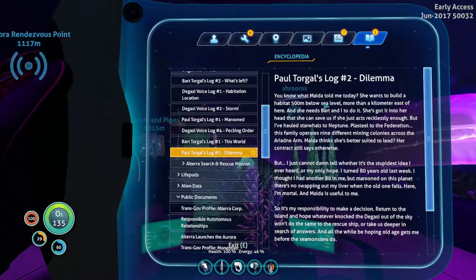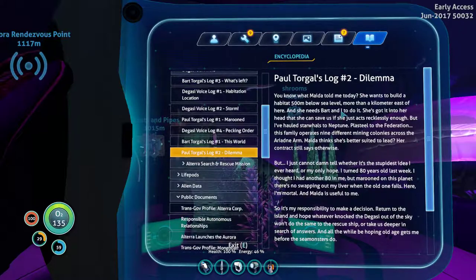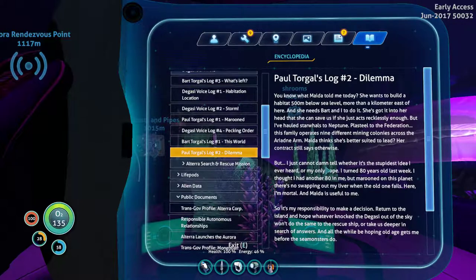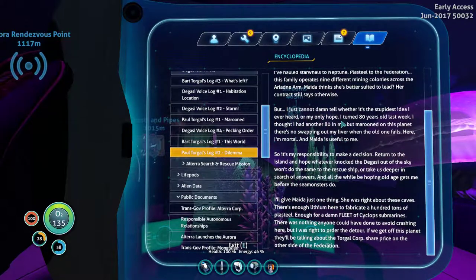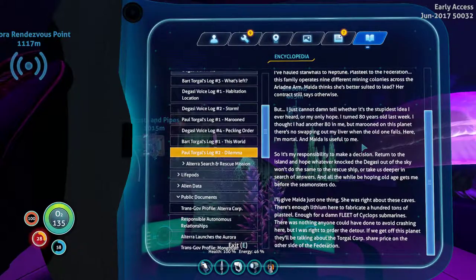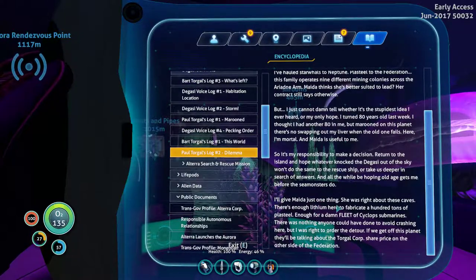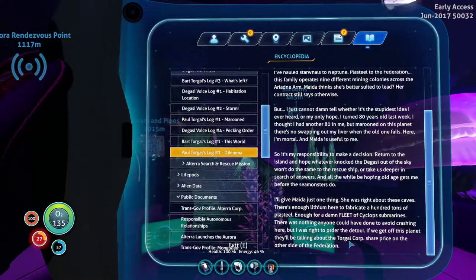Then Paul's log — Dilemma. Marguerite wants to build a habitat 500 meters below sea level, more than a kilometer east of here. She needs Bart and I to do it. She's got it in her head if she just acts recklessly enough, it'll save us. I can't tell her it's the stupidest idea I've ever heard — or my only hope. I turned 80 last week. I thought I had another 80 in me, but here I'm mortal. Return to the island or take us deeper. She was right about these caves — there's enough lithium here to fabricate 100 tons of plasteel, enough for a fleet of cyclops submarines. If we get back, we'll be rich.